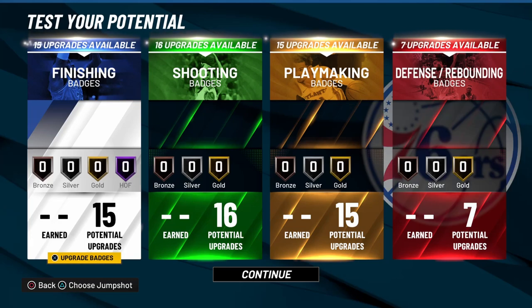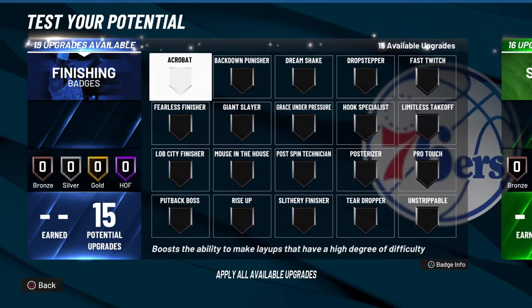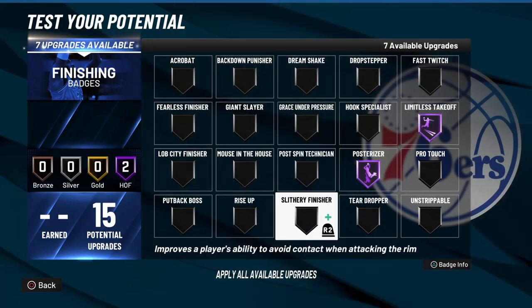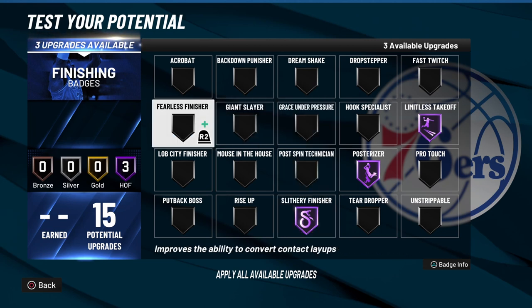Now let's get into the badges for this build. For your finishing badges I recommend throwing on Limitless Takeoff, Posterizer, and Slithery Finisher as the first 3 — these 3 badges help a lot when getting contact dunks. For your last 3 you can place them wherever you want, but for me I'll be going with Fearless Finisher.